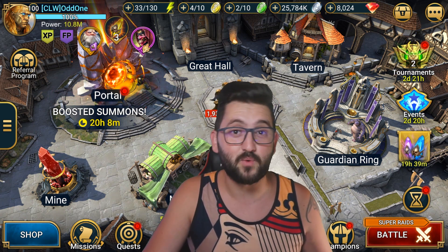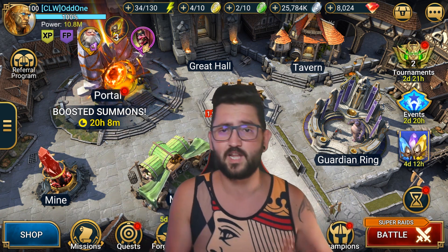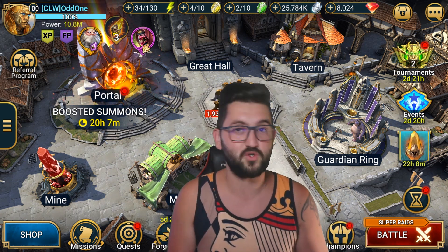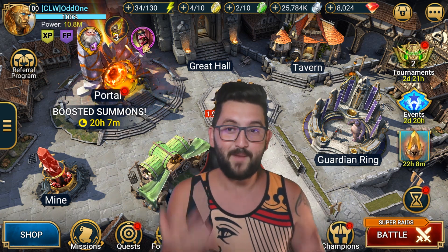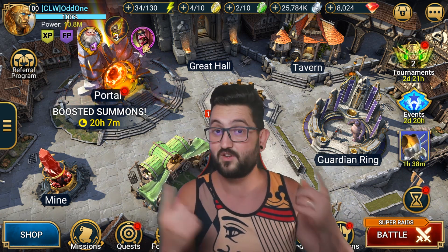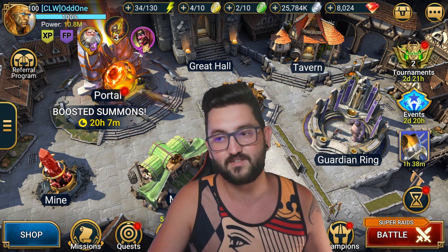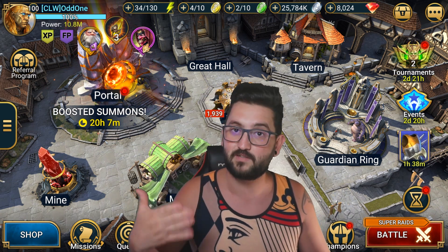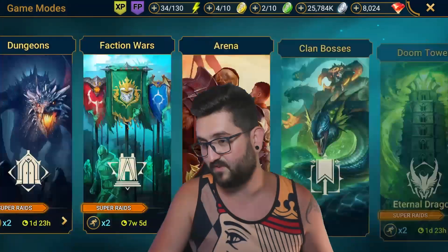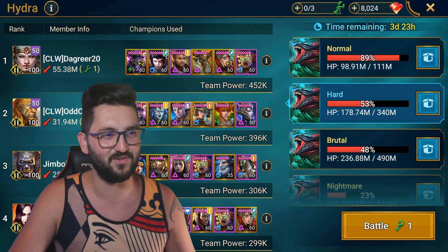Hey guys, this is OddOneGaming. This is going to be another Raid Shadow Legends video. Today's video is going to be more of a showcase and not necessarily a guide, because it's quite end-game. As the thumbnail already says, I managed to do a one-key Hard Hydra in like four minutes. The tactic I used was the same tactic that has circulated around the community for quite a while, but mostly used for Normal. Some people have already adapted it for Hard, and I said, let me try and do the same thing myself — to get top chest on Hard Hydra as fast as possible. So this was the team I actually used.